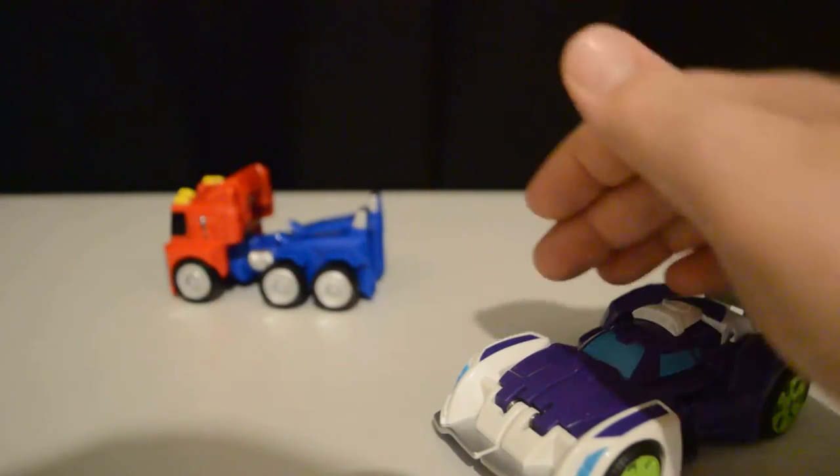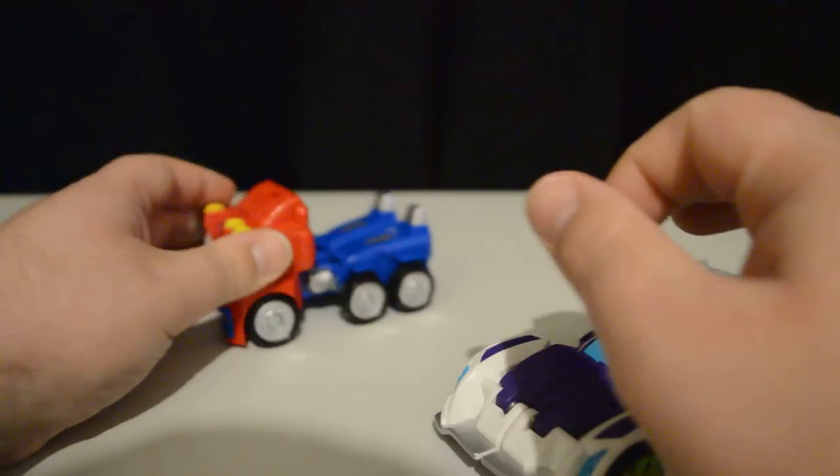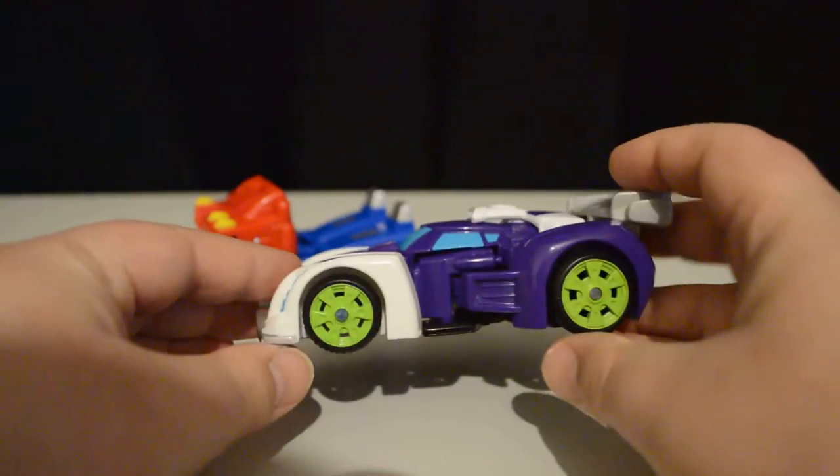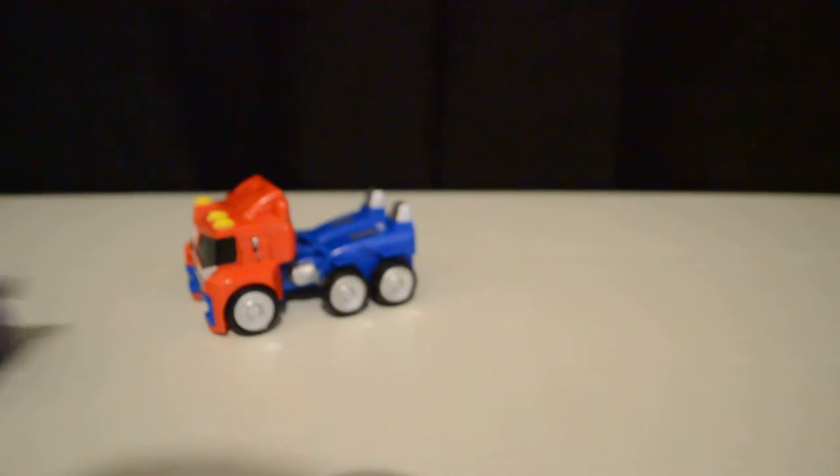You can see that Optimus, if you push him, he kind of slows down a lot quicker, and that's because he's got big thick tyres with indents on him — trucker tyres — whereas Blur has got thin race car type tyres. So if you push Blur, he'll go quite far, whereas Optimus slows down quite a bit.